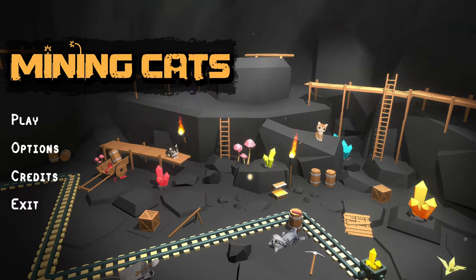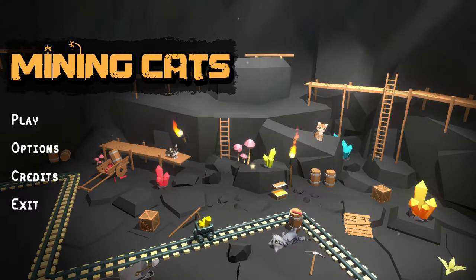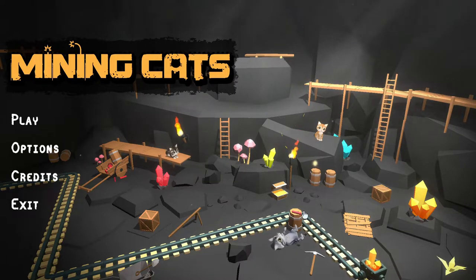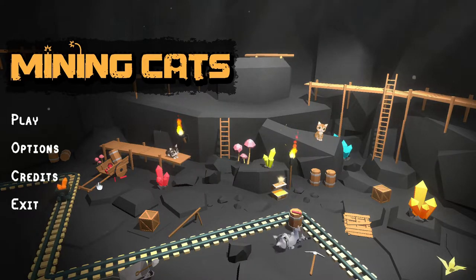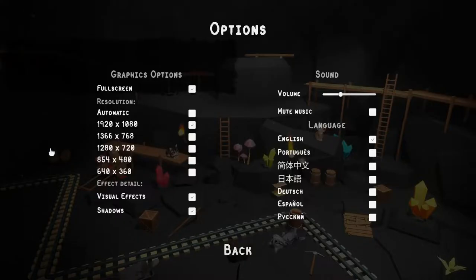Hello everyone! I'm Yanni from Be You For You Gaming, and today we're checking out Mining Cats. This is a logic puzzle game that was just released in mid-December. You're supposed to use explosives to create paths between two crystal deposits of the same color — yellow to yellow, green to green, blue to blue, red to red, and so on. The kitties are just a cute little bonus to the game, which is a very popular trend.